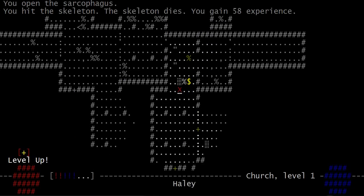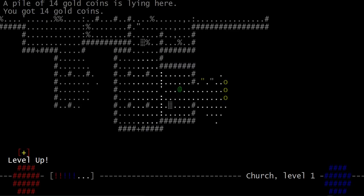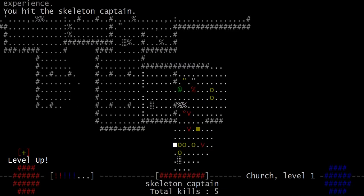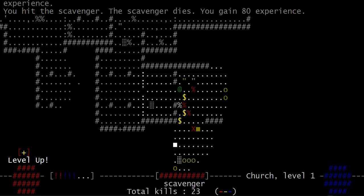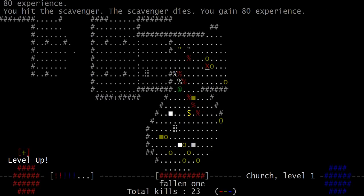We're moving along. I can just fist that guy to death — or punch, whatever. I think I recall rogues actually kicking when they would do a melee attack.